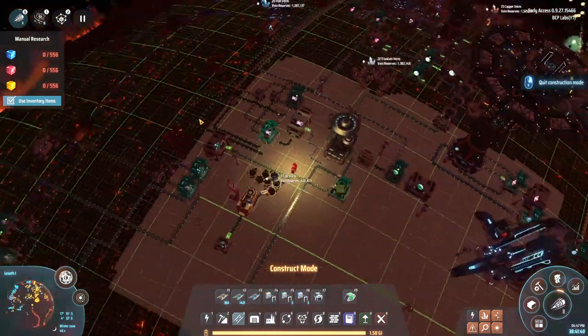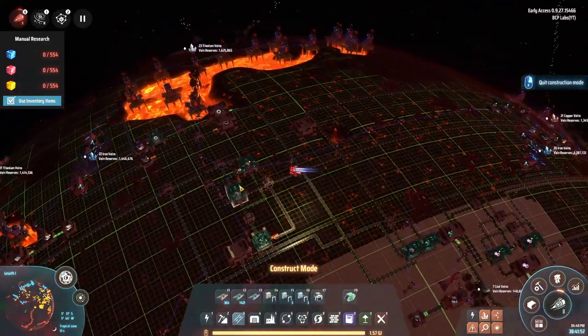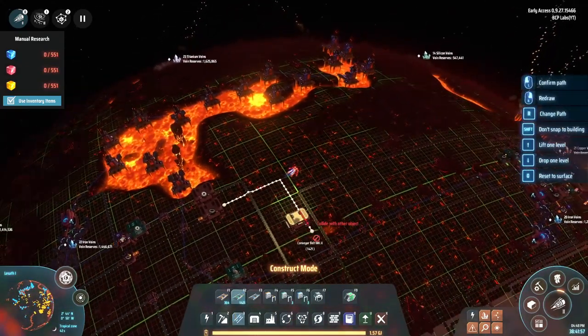Now we're turning these into super magnetic rings. I need those, and I need to combine them with the magnets and the graphite we just brought in. I thought I had some magnets over here - I do! Almost like I was prepared.